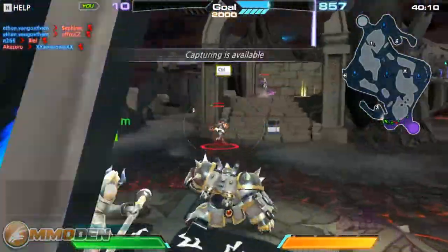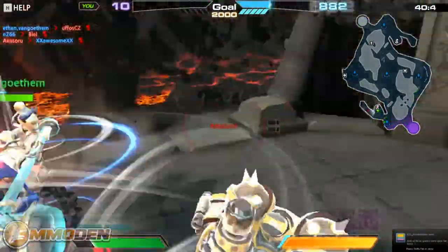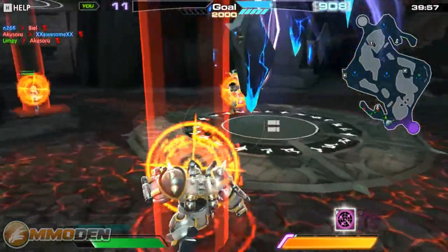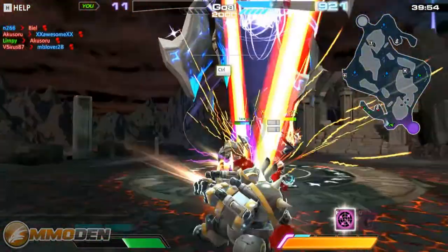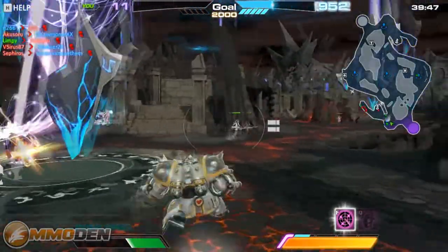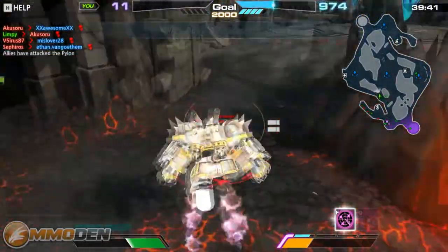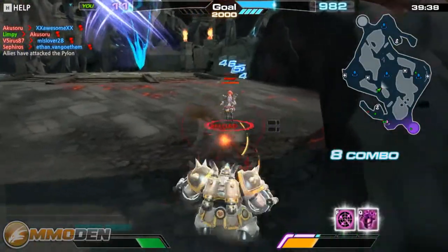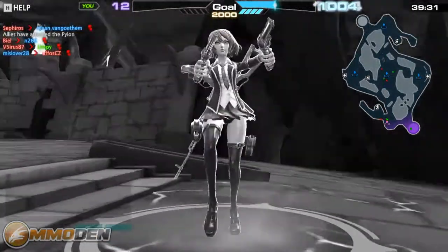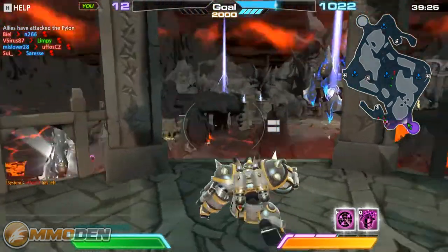We're getting some assists, and there we go — our first kill. I need to reload, hit R quick. Looks like we've got something coming at us — there she comes, firing from a distance. That's one of the biggest problems with those characters, but as you can see he can fly through the air.